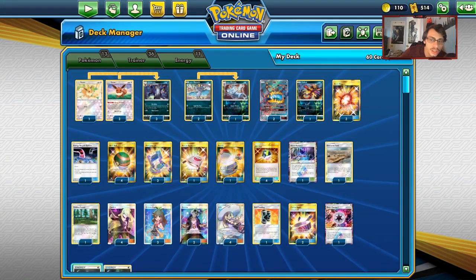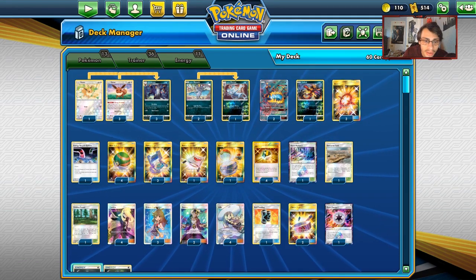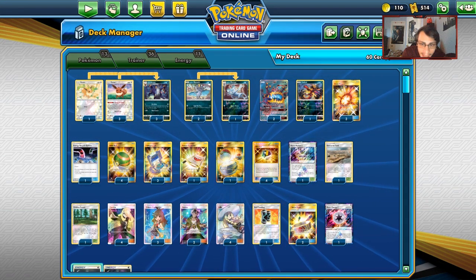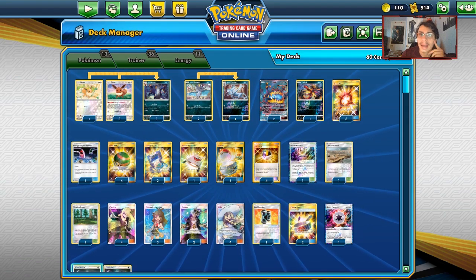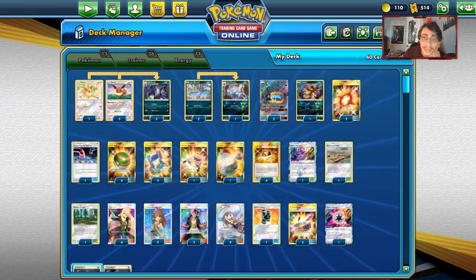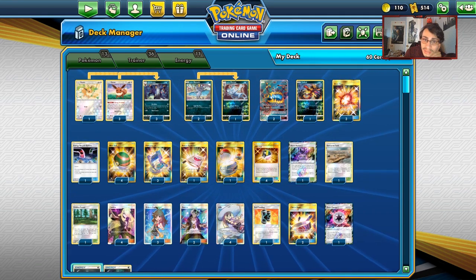Welcome back to a brand new PTCGO Unbroken Bonds video. Today we're looking at my Guzzlord Umbreon deck that I have built here on PTCGO. I know that Umbreon Hoopa is a pretty good deck too, and I might cover that. I was grinding the ladder with it for a bit today, and I actually ended up playing against another YouTuber. But I want to test around with my Umbreon Guzzlord Green's Exploration deck.